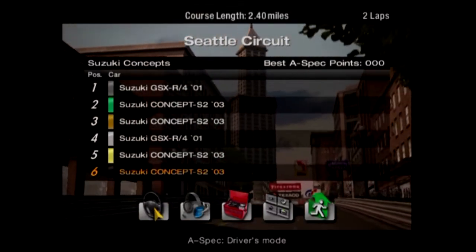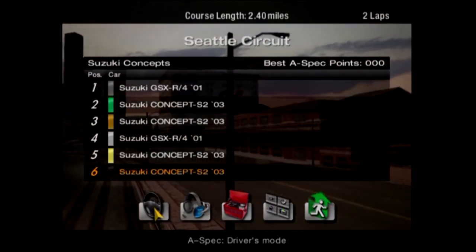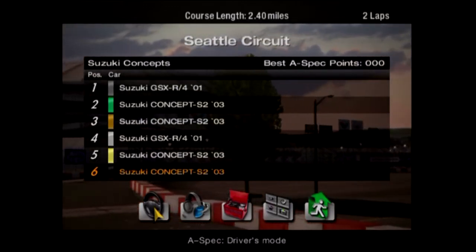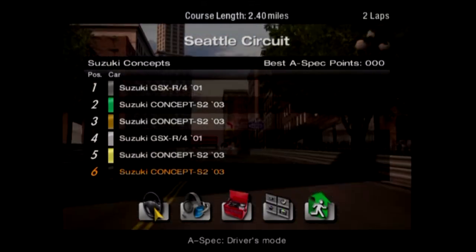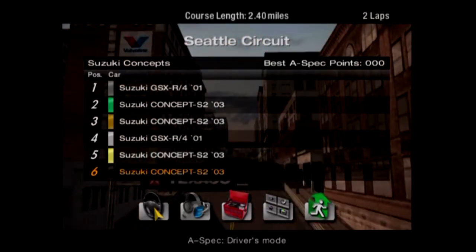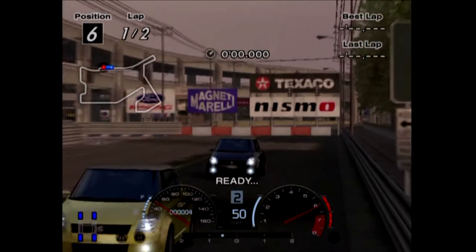Suzuki GSX-R4 is a concept car made by Suzuki. It reaches a top speed of 181 miles an hour at 9800 RPM and weighs 640 kilos. It has a mid-mounted 1.3 litre dual overhead cam engine taken from the company's flagship motorcycle, the GSX-R 1300R Hayabusa. Designed as a showcase for technology, the GSX-R4 was never meant for production. It had upscale features for its time such as GPS navigation. 181 miles an hour — and they're getting destroyed by a Suzuki Swift.